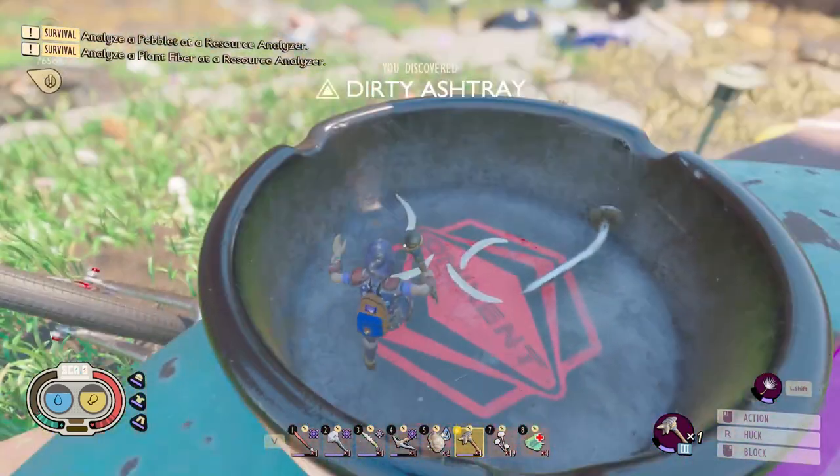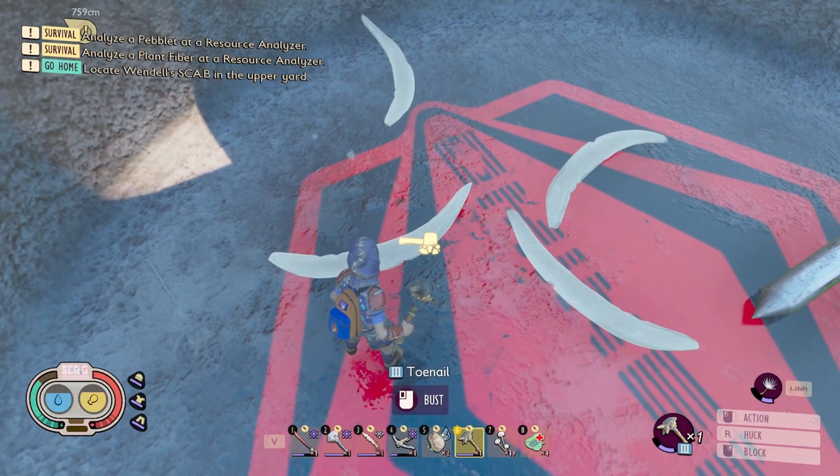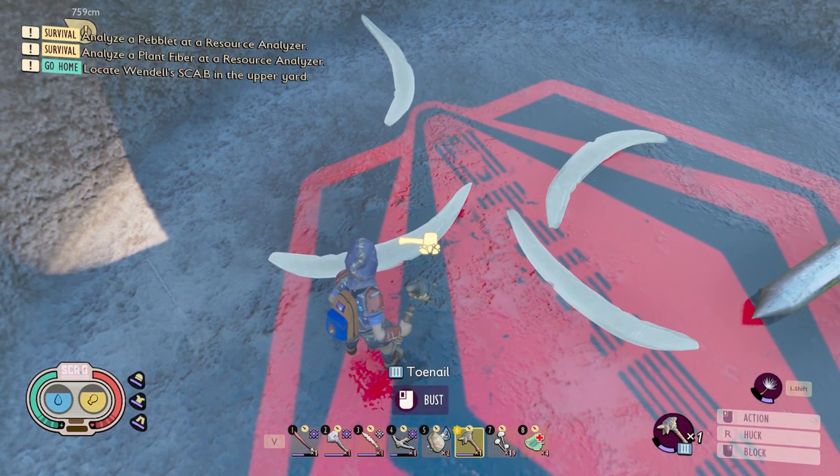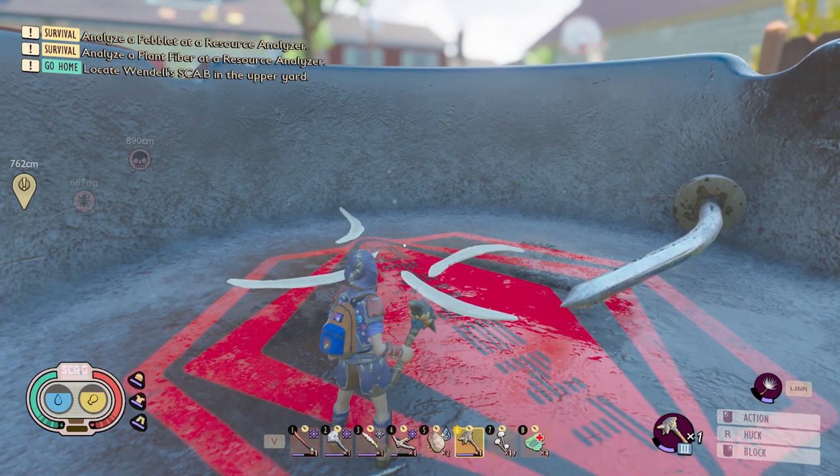We're going to use the nail clipper to get into the ashtray, and then you will find your first four toenails in the ashtray. You only need five total, so your first four will be located here.